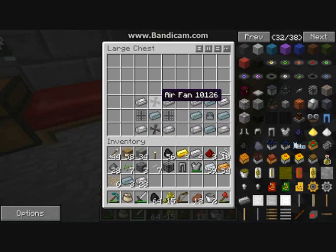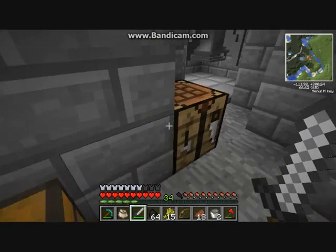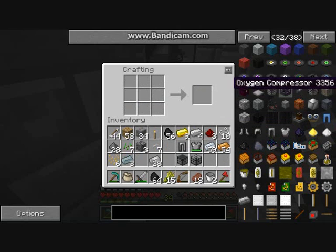To make the distributor you need air vents, air fan, air fan, aluminium, and titanium. Air vents are just a square of aluminium. Then titanium, and that's that.